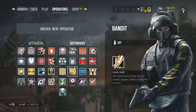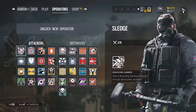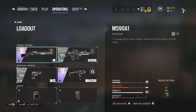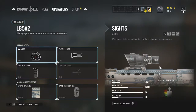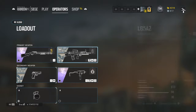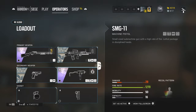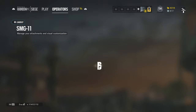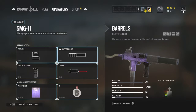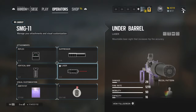I might just show you my entire setup. For Sledge I have an ACOG, a flash hider, and a vertical grip. And for the SMG...